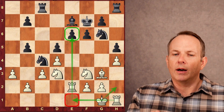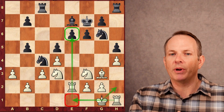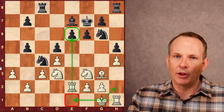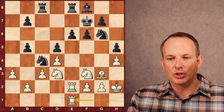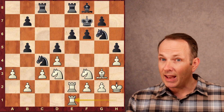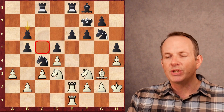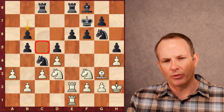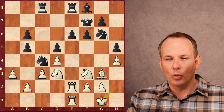King to g1, knight to c4, puts pressure on b2, defended by the knight at d3. Rook to e2 prepares to double the rooks on that half-open e-file against e6. The king goes to h2, the rook h goes to e1, and he piles up on e6. Rook h to e8, king h2, bishop f8, rook h to e1. White has pressure on e6, but black has compensation in the well-placed knight on c4. b6 keeps the knight on d3 out of the c5 square permanently.